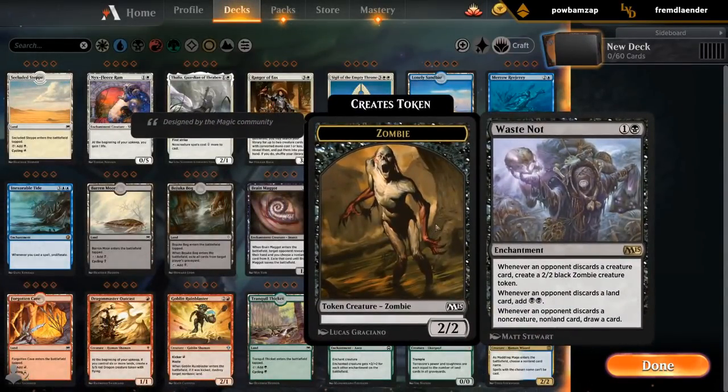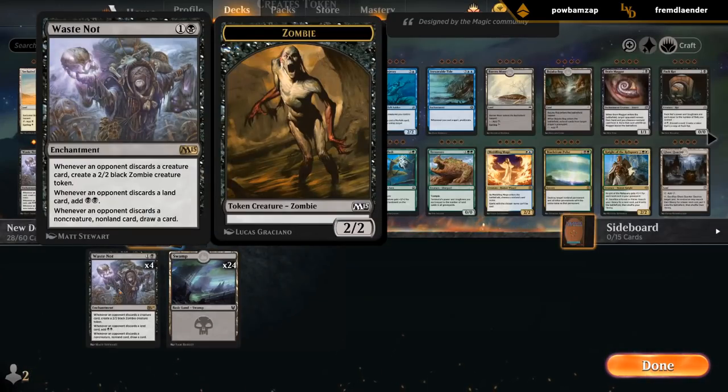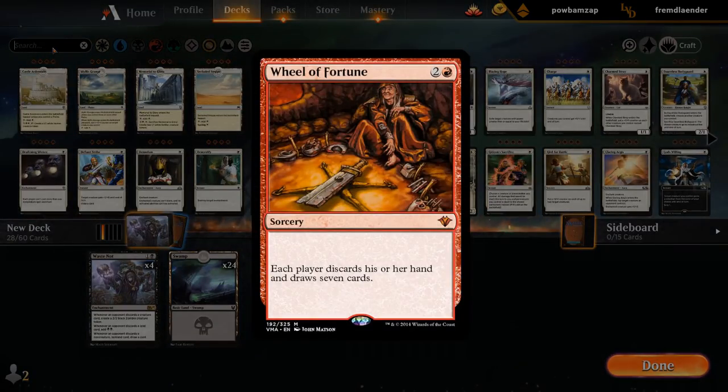Alright, time for a Waste Not deck. How do we want to build around this? Whenever an opponent discards a creature we get a zombie; when they discard a land we get mana; when they discard a non-creature, non-land card, we draw a card. Are there any other Wheel of Fortune type effects that could work with Waste Not?